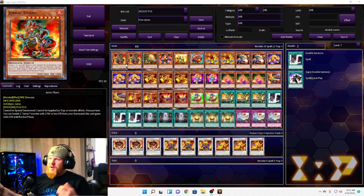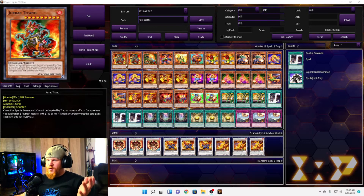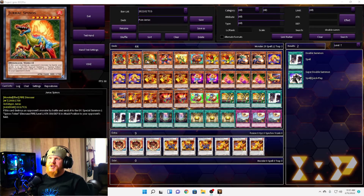Let's go card by card. We have two Jurac Titanos — this one cannot be special summoned, but it also cannot be targeted by traps or monster effects. Once per turn you can banish one Jurac monster with 1700 or less attack from your graveyard and this card gains 1000 attack until the end phase, so he can be pretty beefy, going up to 4000. However, it cannot be special summoned, so that's pretty bad.